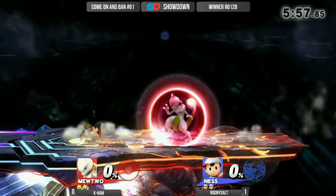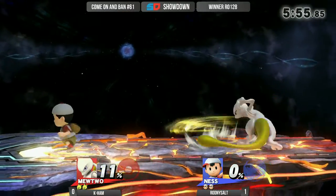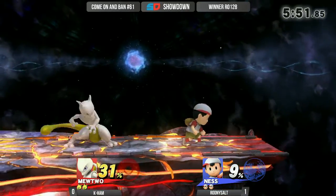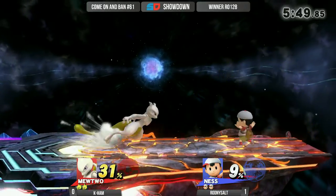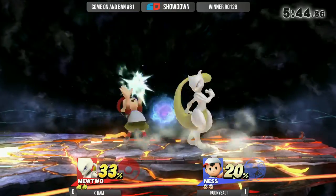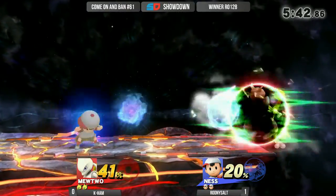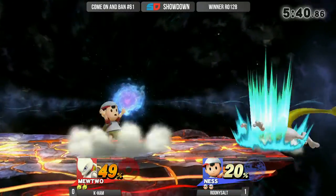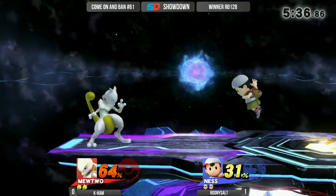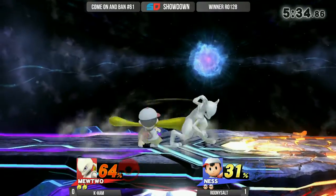Now we are going to be hopping into game 2 of the set. Kham is actually taking Rodney to FD — a stage that Kham really likes. Now he is going to be able to take full advantage of the stage with no platforms in the way. He can go ahead and draw out the Shadow Ball as he needs to, but he's going to have to be careful because of that side magnet like we saw in the first game. Nice side B pushing Rodney back out.